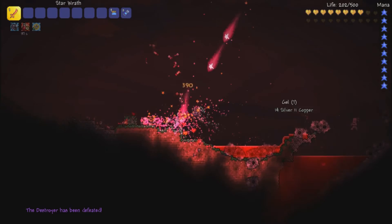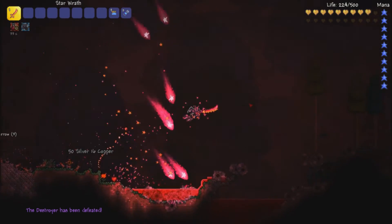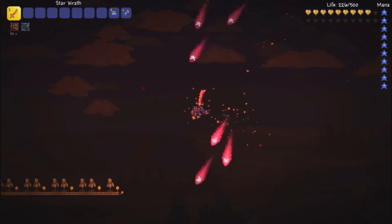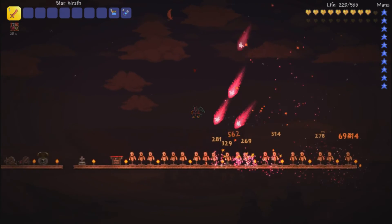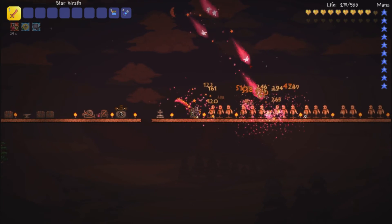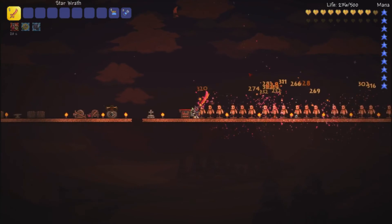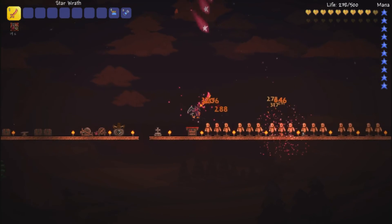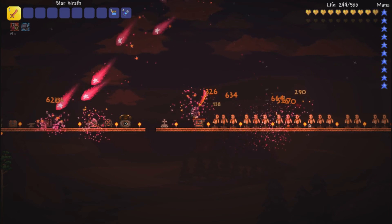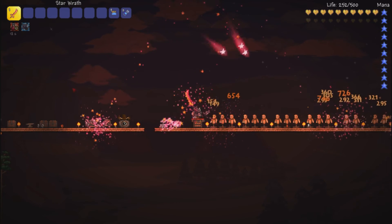Really awesome sword. Obviously if it's a Moon Lord drop, it better be awesome. I always say this about a lot of weapons, but I always love the Star Fury, and I just like anything that falls from the sky and causes things to drop from the sky — it causes immense havoc on everything. Like the meteor staff and everything. It's just anything that falls from the sky on your enemies, you're like, 'I have the ultimate power, I control the stars.' You can also turn your sword without having to move, which is also nice — some swords don't do that.